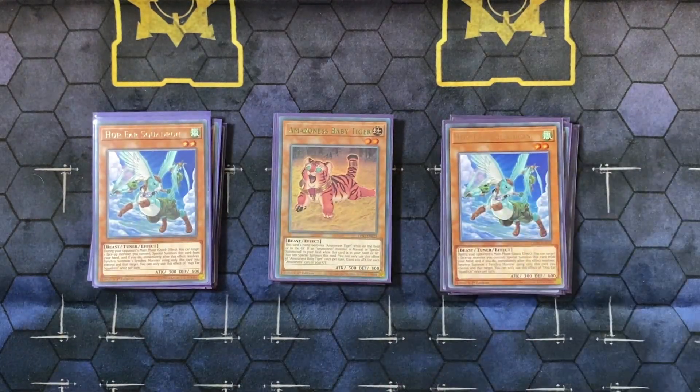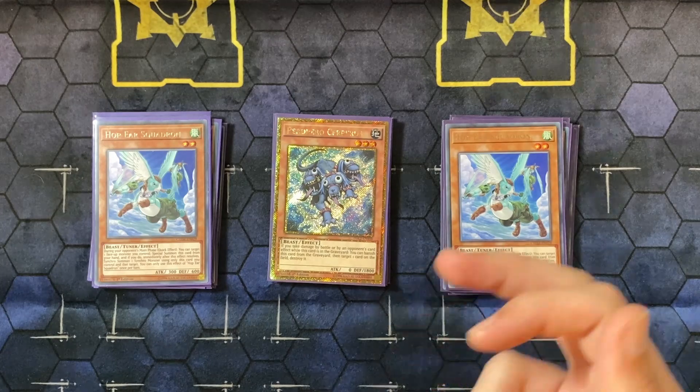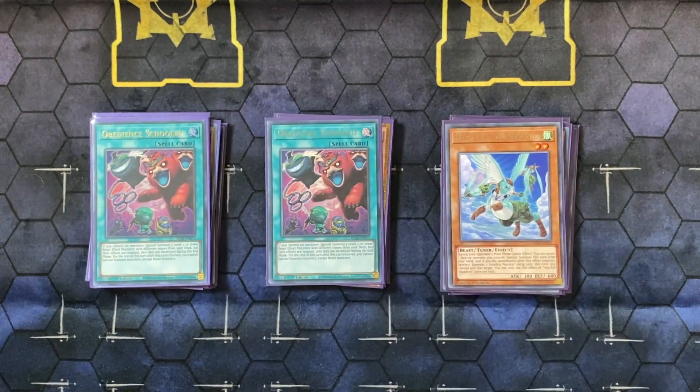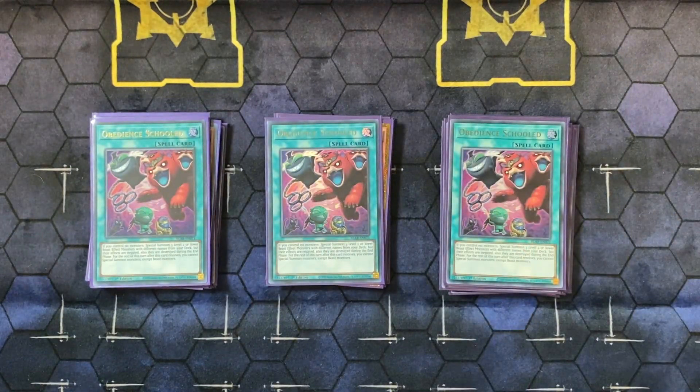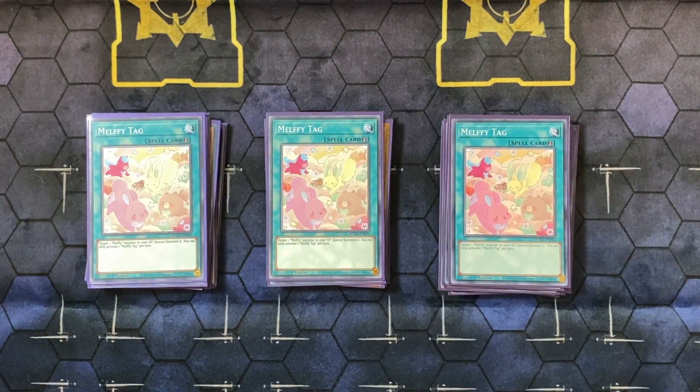Two copies of Hop Ear Squadron — you use this on your opponent's turn to make your Herald, since you're locked into beasts if you resolve Obedience Schooled. Rounding out the monsters, one copy of Prepara Cerberus — it's essentially a level three Beast/Earth you can summon off Rescue Cat to help go into beast plays. Then three copies of Obedience Schooled, which is a great card that just specials everything out from the deck and gets your whole engine going.